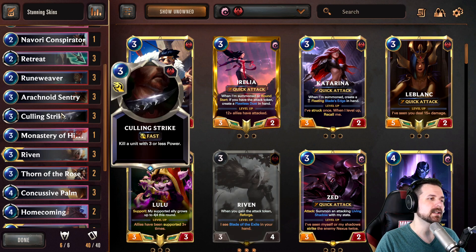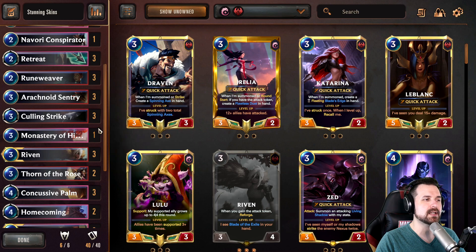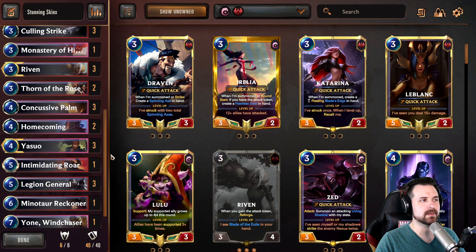Culling Strike — we're running this because it's pretty standard in the current meta. One of Monastery. We've got a lot of things that have either summon or play effects that are pretty powerful. And I like running this as a one-of just so that if you do draw it, sometimes you set up an engine and you can create some really hairy board states and scenarios for your opponent.